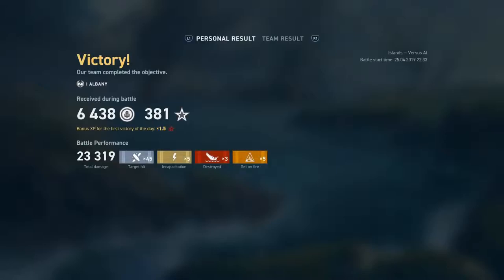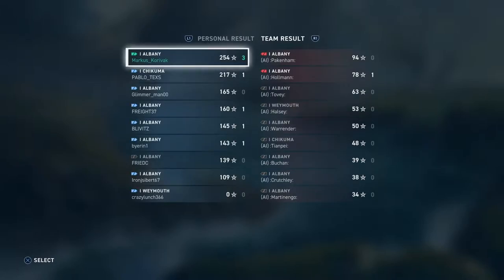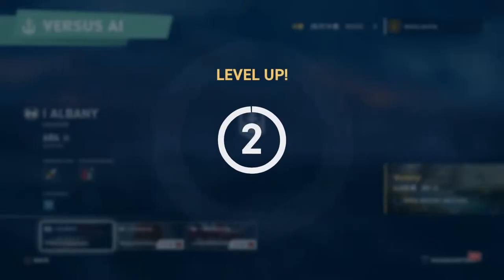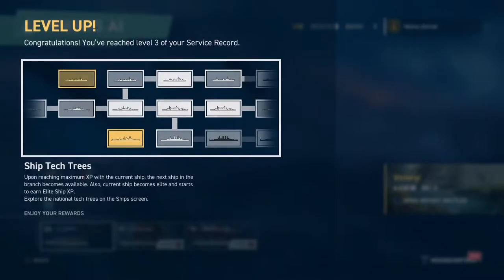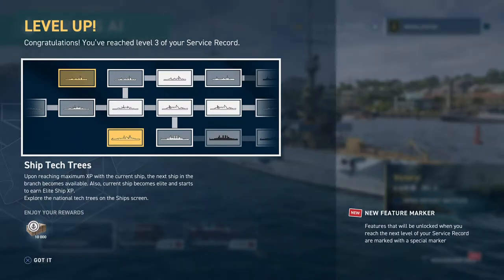This one went a lot better than the previous match. We got just over 20,000 damage, 45 hits, five incapacitations, three destroyed, five set on fire, and we are solidly the first result for our team. We've leveled up to tier three — ship tech trees: upon reaching maximum XP with the current ship, the next ship in the branch becomes available, and the current ship becomes elite and starts earning elite ship XP.